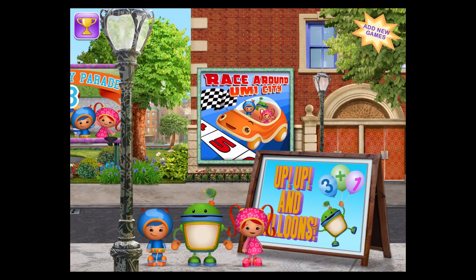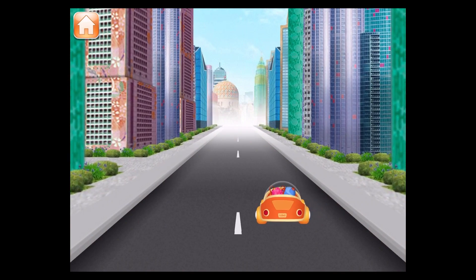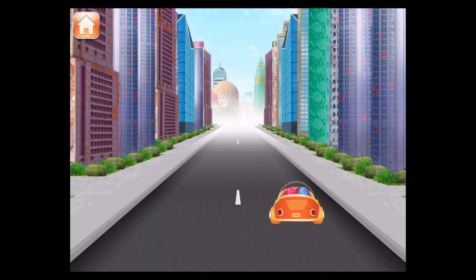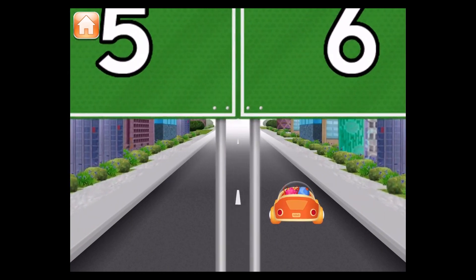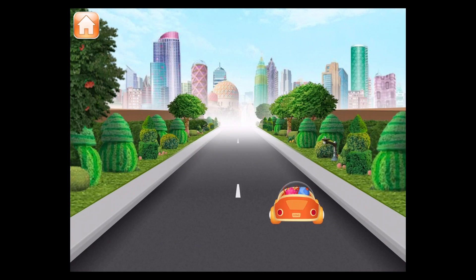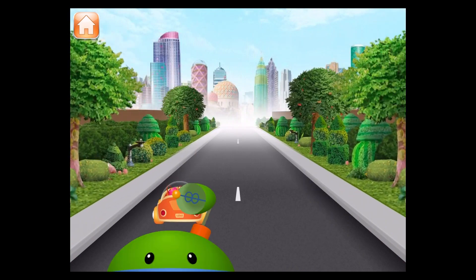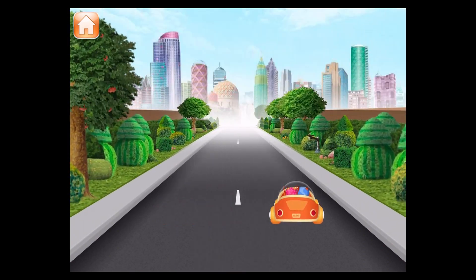Pick another game to play and look out for the Shape Bandit. Race around Umi City — a number comparison game. Steer the Umi Car under the number 4. Cool! We're looking for the number 6. Great job! Steer Umi Car under the number 2. We need the number 2. Whoa! We need the number 8. Great job! We need the number 10.